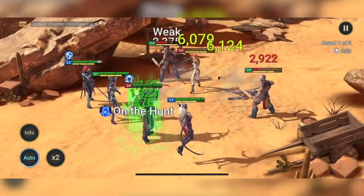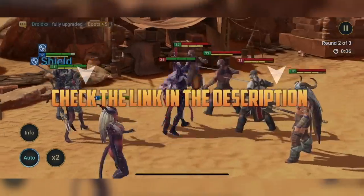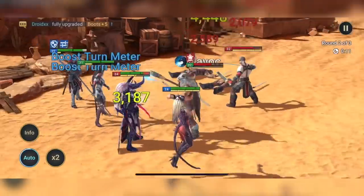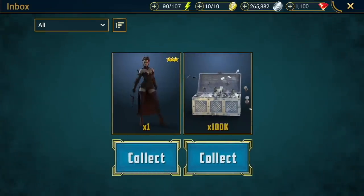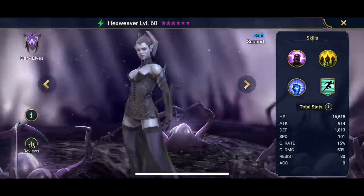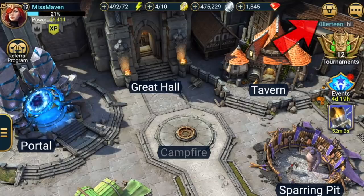I'm really enjoying playing this game recently, and if you guys would like to try Raid Shadow Legends, just check out the links in the description box down below. As a gift for new players, using the link below will give you 100,000 silver and a champion for free — the Dark Elf Hex Weaver, which is a rare support type champion. Note that you'll get these extra rewards in your inbox for the next 30 days only.